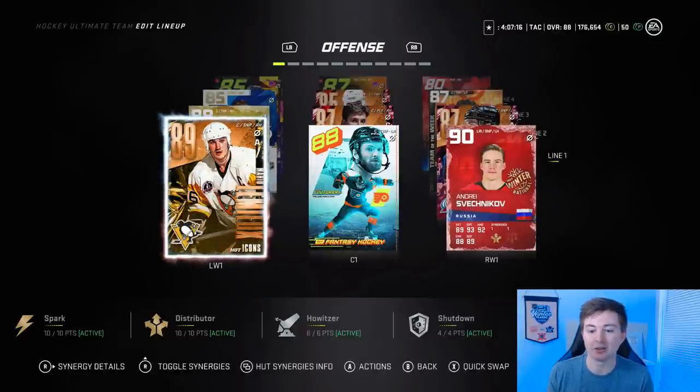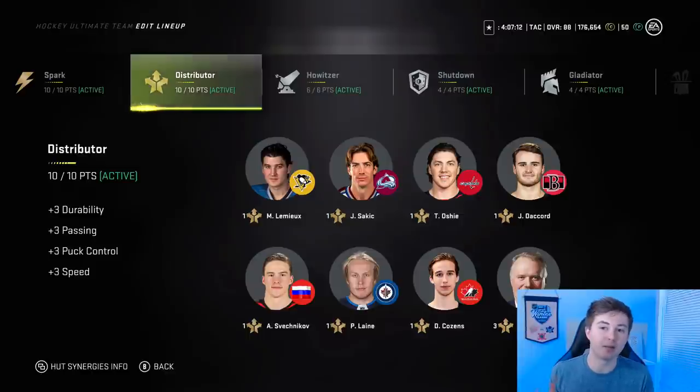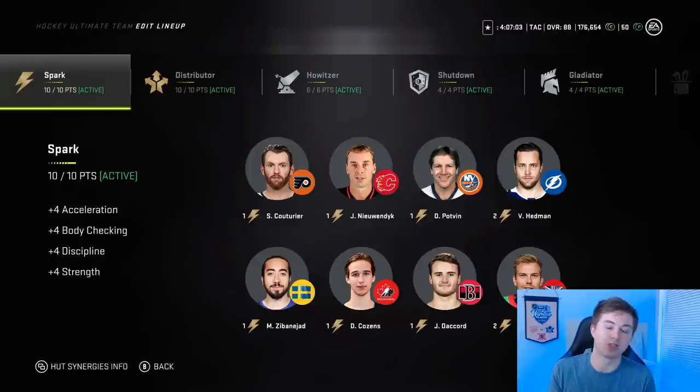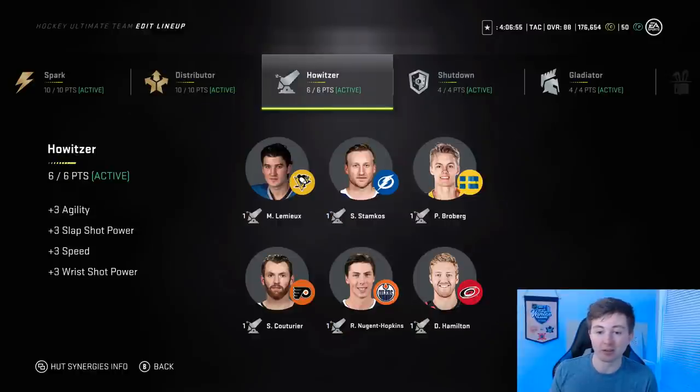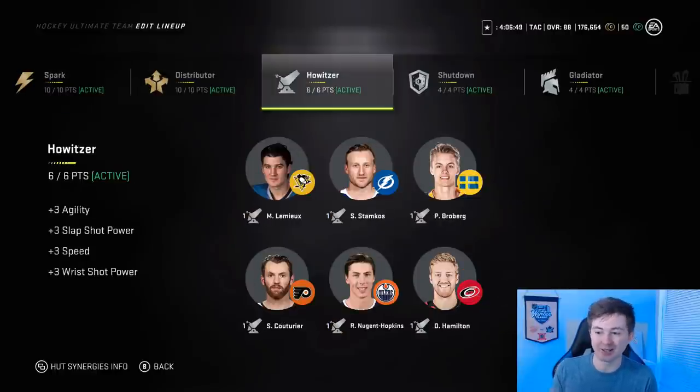Speaking of all the synergies, I've got both Spark and Distributor — that was a big thing I wanted with this team. Both give me a plus four to acceleration and a plus three to speed for the entire team. I used to just run Distributor, but adding Spark was very noticeable — I'm just beating guys now. Howitzer is one of the best player synergies, so these six guys in particular get another boost of speed and agility on top of Spark and Distributor, which is pretty nuts. They're just going to be flying out there, which makes Broberg so good.